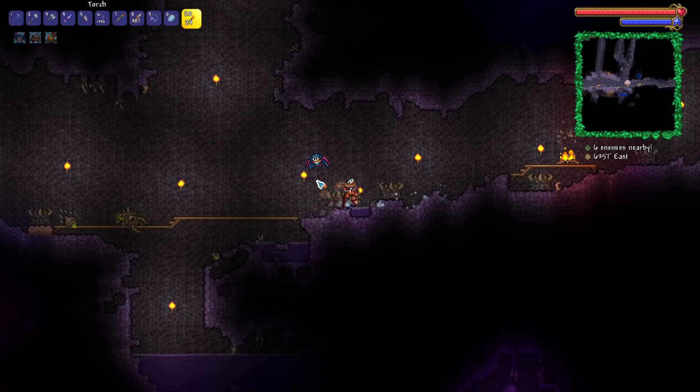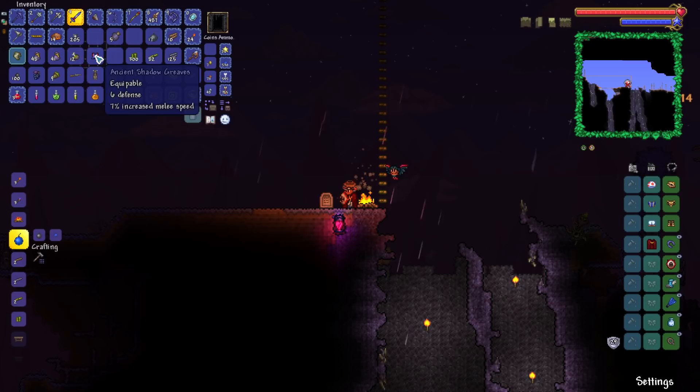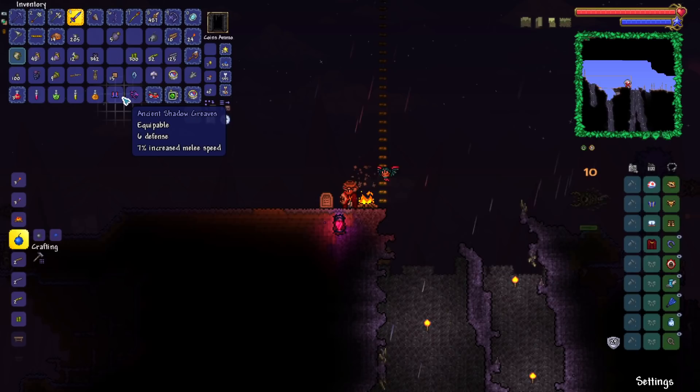Probably a good idea if we pick up these heart lanterns as well. Ancient Shadow Greaves? When the hell did I pick those up? Wow, okay. So we've actually now technically got two bits of Shadow Armor.